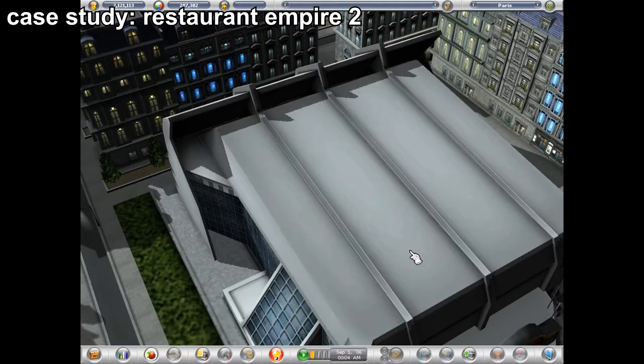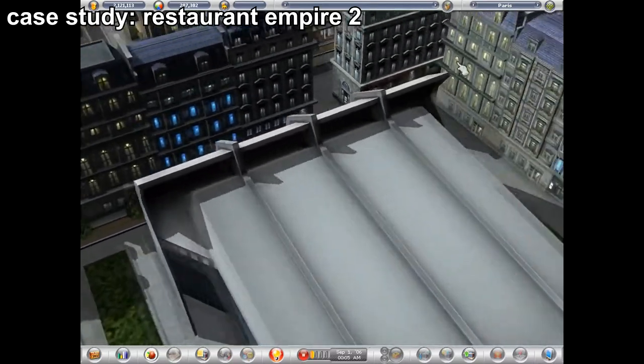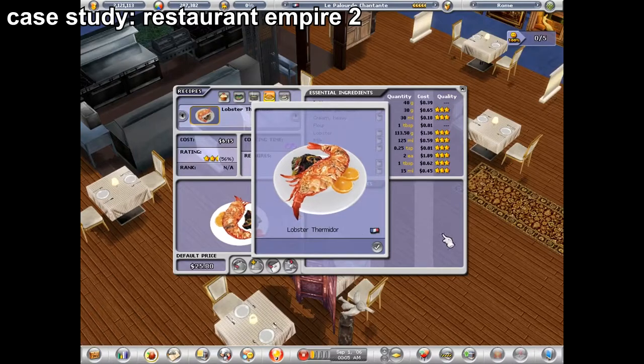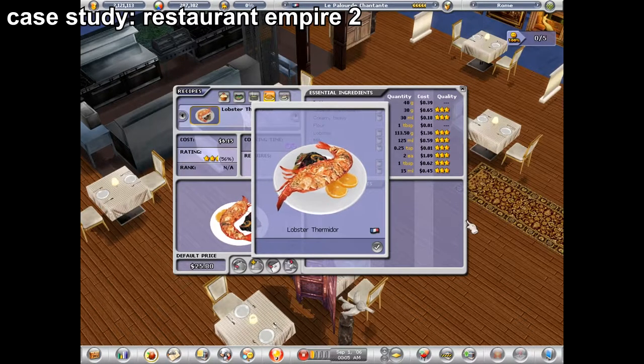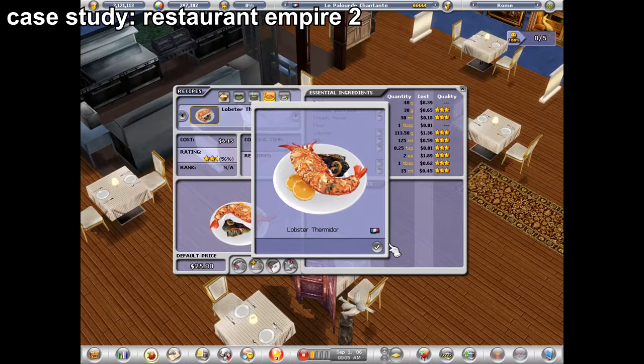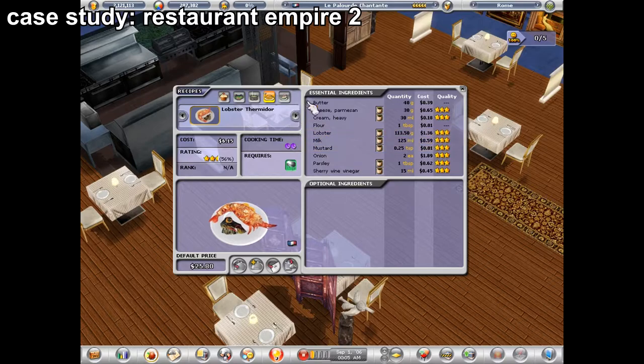In Restaurant Empire 2, you get your Lobster Thermidor recipe and we can take a look at it. It looks pretty nice, honestly — pretty true to life. I don't know about the orange slices personally, that doesn't look too traditional to me. But for the most part, all of the ingredients look pretty up to snuff. We got the butter, cheese, cream, flour, lobster, milk, mustard, onion, parsley, and sherry wine vinegar.